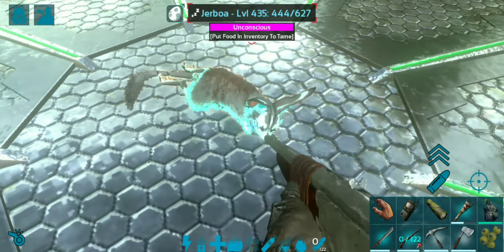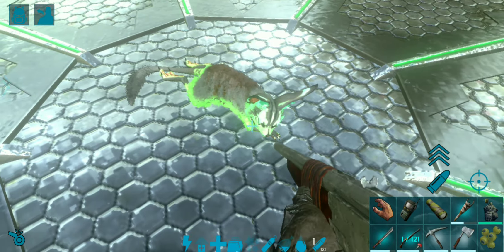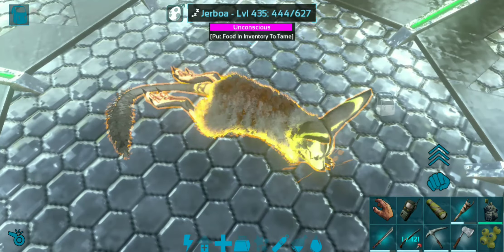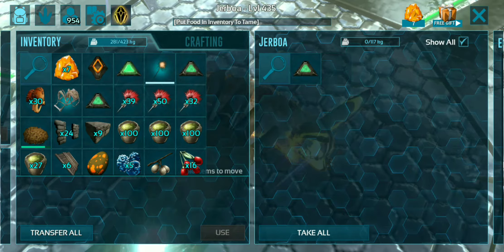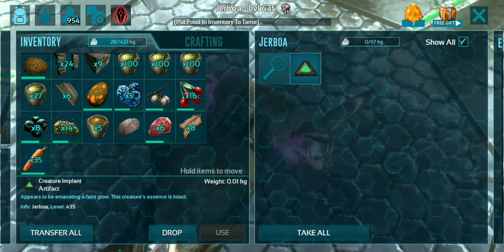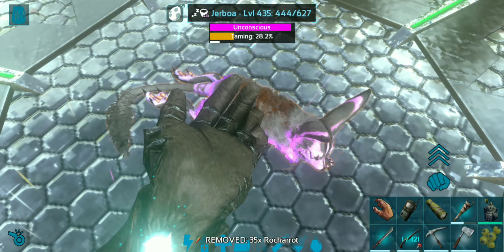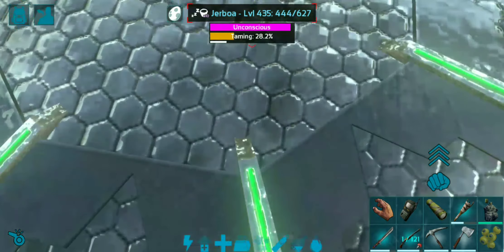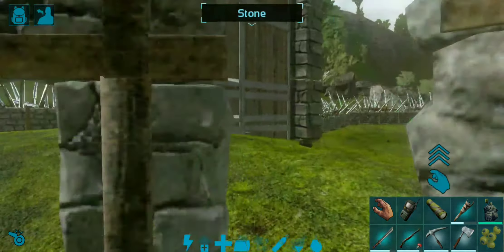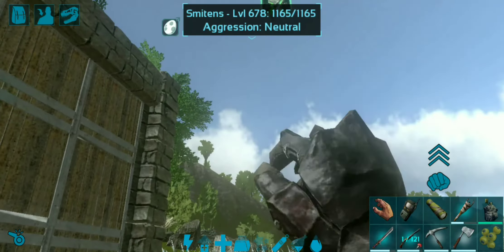Level 435 — that's quite fine. Let me access its inventory. So let's put the soothing balm in and then the rock carrots. These are shoulder pets so you can keep them on your shoulders.